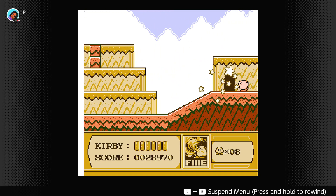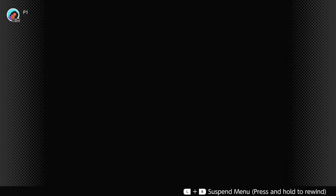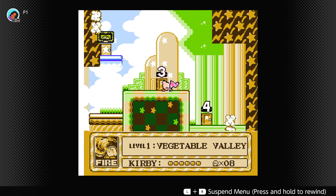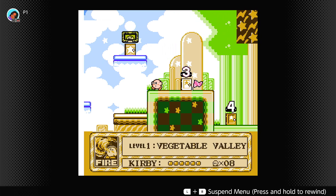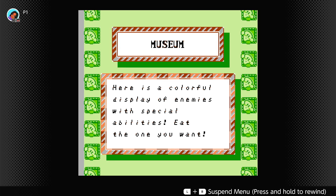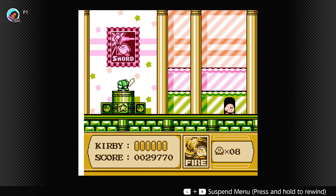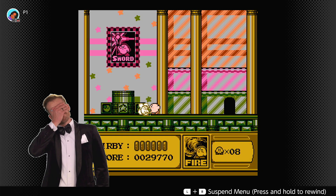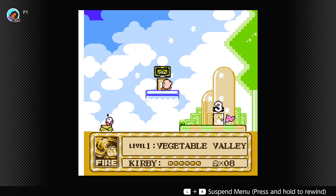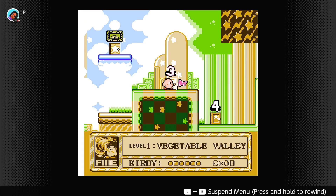Level four! And if I remember correctly, these are the showrooms where you can get a special power — the museum, a colorful display of enemies with special abilities. Yeah, I want the sword — let's get it.